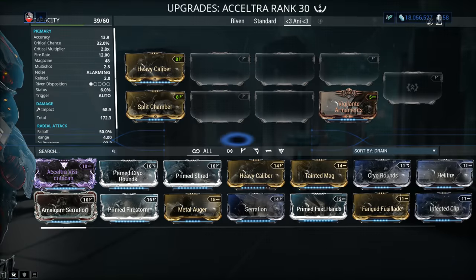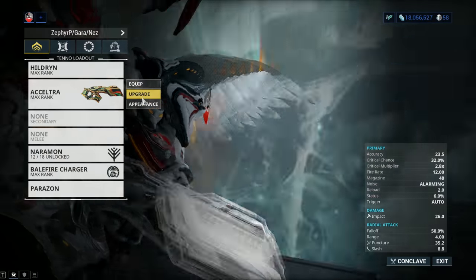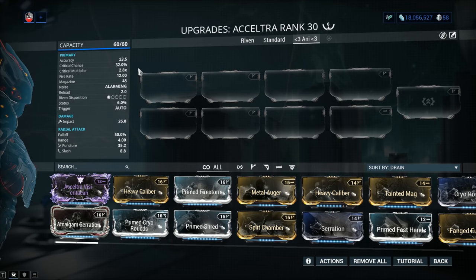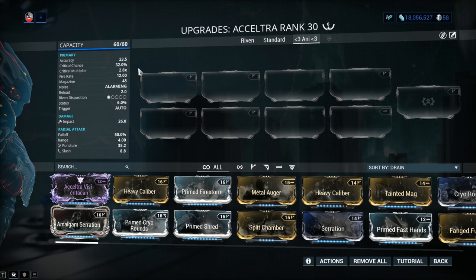The critical stats — absolutely beautiful. 32% base critical chance for a 2.8x critical multiplier. Fire rate of 12, magazine of 48 which is a tad on the low side, and a reload of 2 seconds — more than enough, especially considering the 25% bonus speed when you sprint.